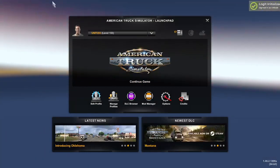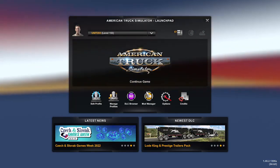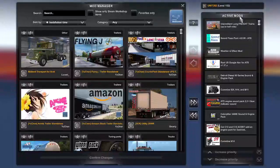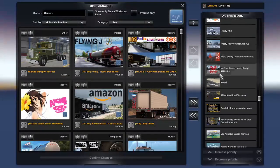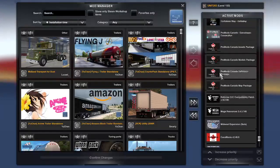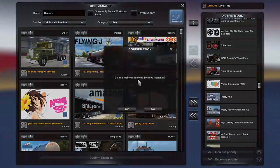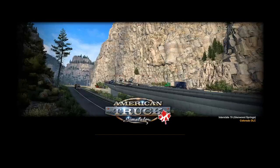Go to your profile — the one you want to use. Make sure that you have all your mods that you want to use loaded in there. All the mods that you want your group to use, your VTC or whatever — you want to have those mods embedded right now. This is crucial. Once you've got all your mods, click yes and go into the game.